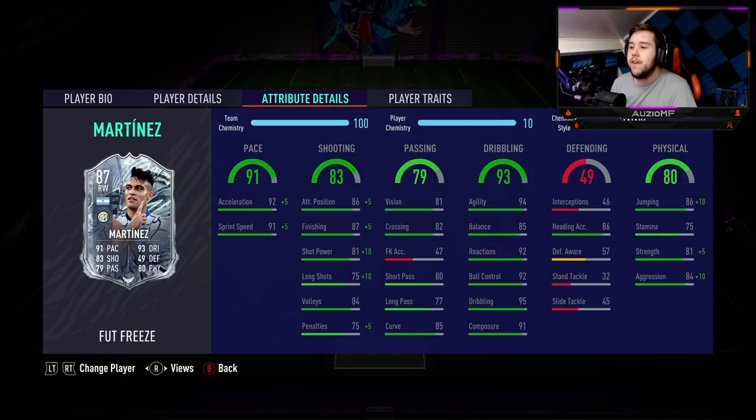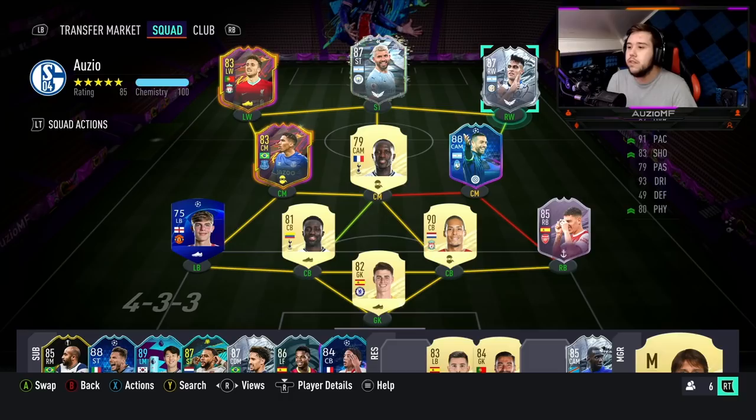Moving over — 94 agility, 85 balance, 92 reactions, 92 ball control, 95 dribbling with 91 composure. He should feel really, really good on the ball. Physicals — it went down by minus 5, but with the Hawk chemistry style, it kind of just goes straight back up. He's got 96 jumping, 86 heading accuracy, 75 stamina, which is something I'm not going to enjoy. He already had 80 stamina, which is barely enough to last a whole 90 minutes, and now you're giving him 75? That's a tough one. He has got 86 strength and 94 aggression as well.